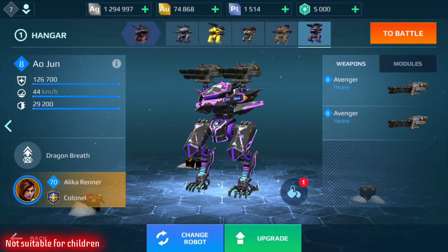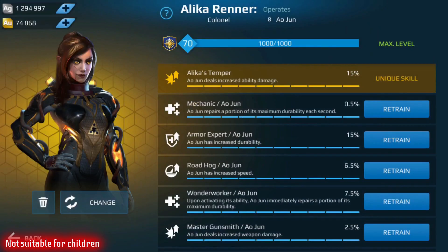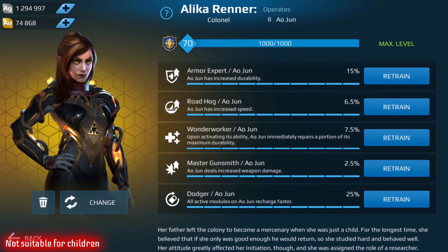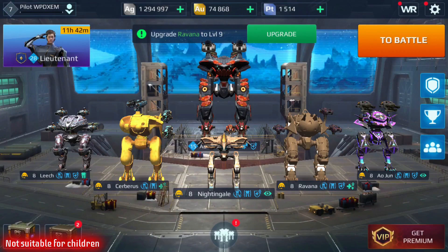For the last slot, I threw in the Ao Jun, because I expect there's going to be quite a few Ao Mings in there and I want a flying bot to go up and actually shoot them. I'm running two Avengers, with modules Anti-Control, Last Stand, Heavy Armor Kit, and Quantum Radar — again for the Nightingale, and in case there happen to be any Lokis running around completely ruining the test server by grabbing all the beacons and nobody can kill them. Looking at the Alika Renner pilot: increased weapon damage, healing, increased durability, increased speed, Wonder Worker healing, Ao Jun increased weapon damage, and Dodger — so any active modules like the Quantum Radar on this bot will recharge faster. That is a quick overview of my hangar. Let's hop into a game or two and pray it's not completely full of lag and unplayable.